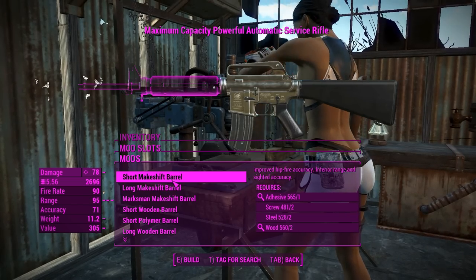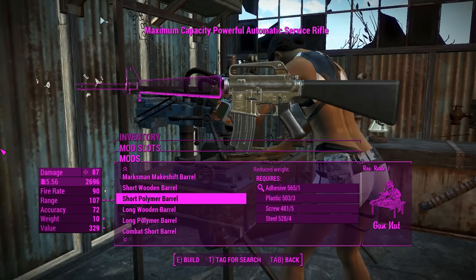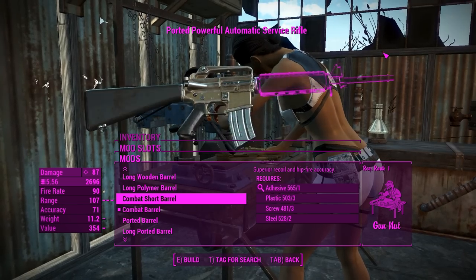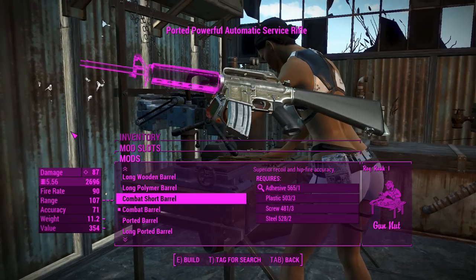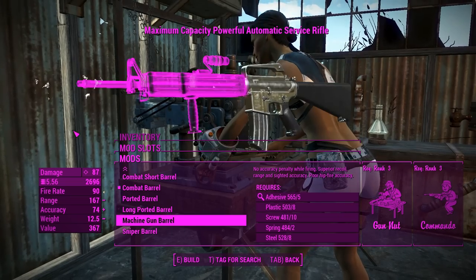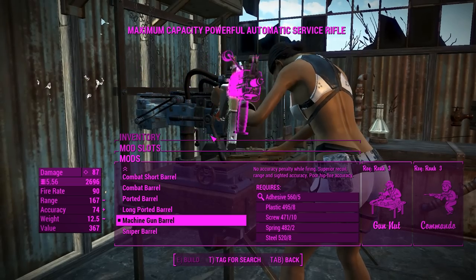For the barrels, there's a whole heap of options here, including some makeshift ones if you want to roleplay as a raider. You've also got the wooden mods like you'd see in Fallout New Vegas with the regular service rifle, including short and long variants. Combat barrels are more like your assault carbines from New Vegas. You can also get a machine gun barrel which contains a usable foregrip — your character will grip onto that — and a sniper barrel for sniping. We'll go with the machine gun barrel to make this perfect for automatic fire.